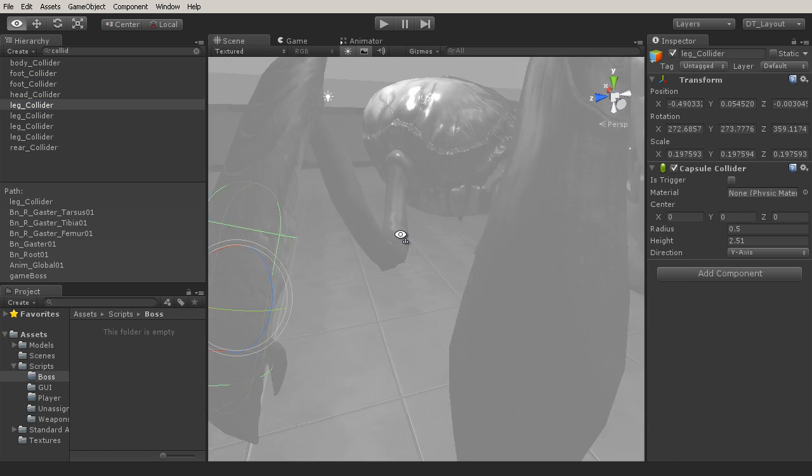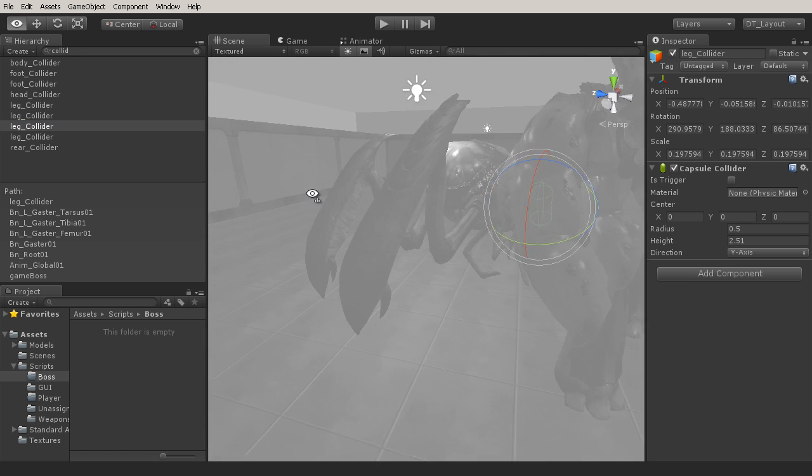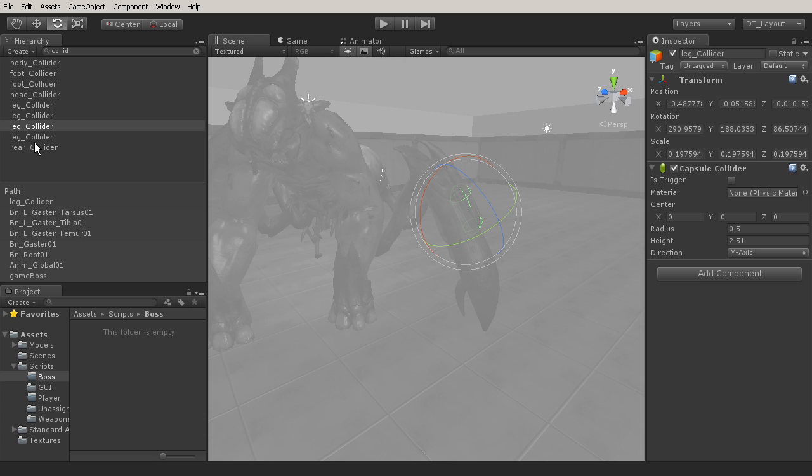Moving on to the leg colliders — these are a little bit different. Notice that they're not covering the entire leg; they're just covering the part that would damage the player. These colliders are the only ones I'm worried about right now because we want to get the boss functionality going — creating colliders that take damage and ones that give damage. This one is on the right gaster tarsus, and the next is on the right petiole tarsus. The remaining leg colliders are duplicates on the opposite side, so they share the same radius, height, and direction.